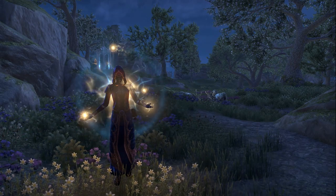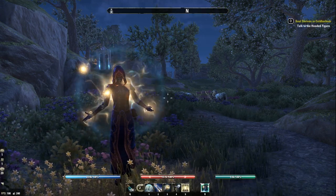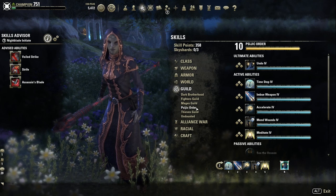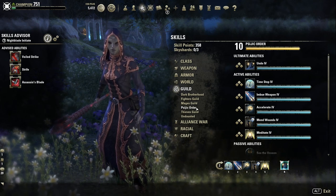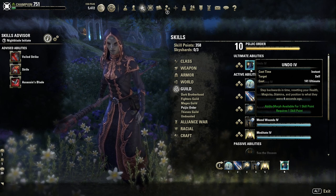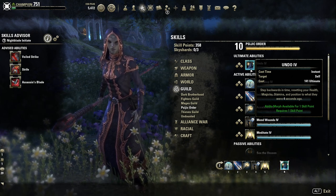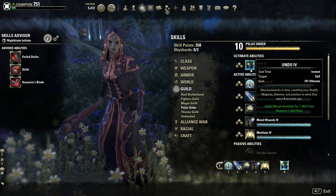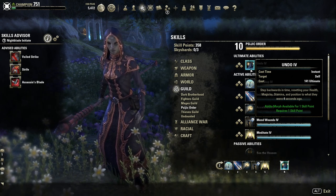Welcome ladies and gentlemen, today we have something exciting to talk about: the new guild skill line, the Psijic Order, that comes with the Summerset chapter. I will go through all the skills and morphs, also through the passives. I will first talk about them and at the end I will showcase each of the morphs so you can actually see all the visuals.